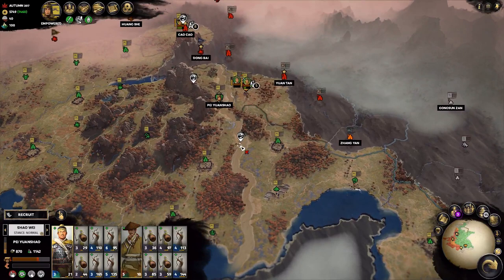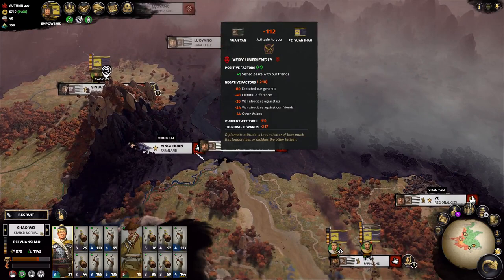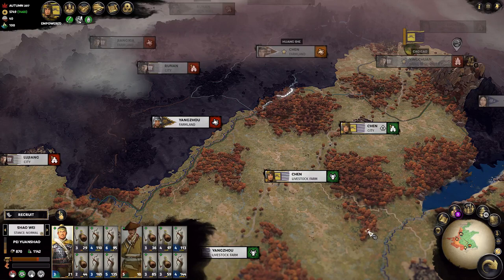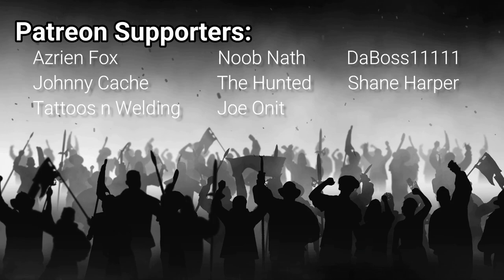We should be able to push in and take the cities on the border — these three at least. Are we at war with him? I don't think so. These three territories will fall, and this fourth one should fall as well, plus this one here. So a nice line of cities will be annexed to the Yellow Turban Rebellion very shortly. But that is where we're going to leave it for today. Thank you so much for watching, guys — I certainly hope you enjoyed. Be sure to like, comment, and subscribe if you'd like to see more content like this. And I will see you in the next one.